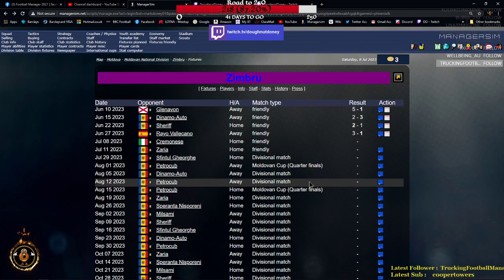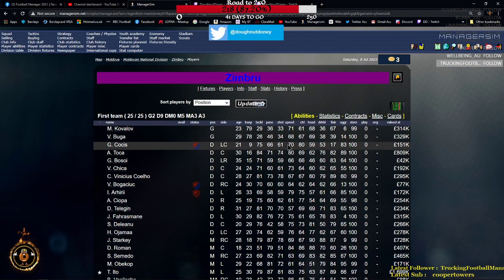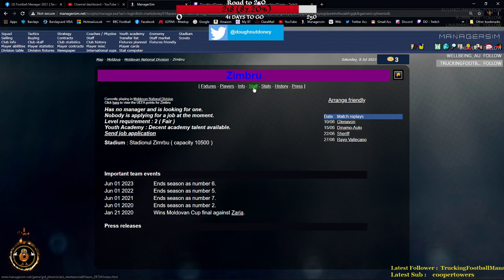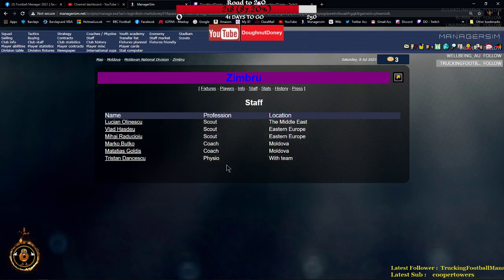Then you've got the players screen - all the details of all the players, which you've already seen. Staff shows all the staff at your club: scouts, coaches, and physios. You can send scouts to other countries to check players or the transfer list and free transfer market - they'll come back saying who they think are good players. If you've got a not-highly-skilled scout, don't always trust what they say. Coaches can coach players on various skills, and physios try to heal your side.